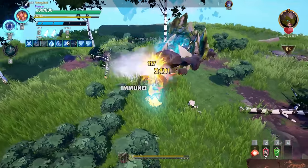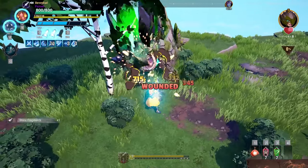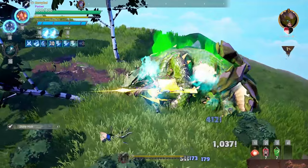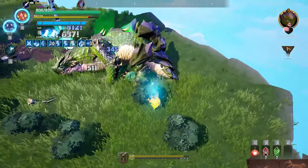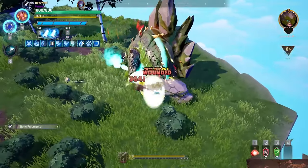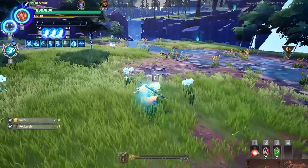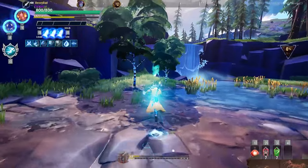The hammer has been through so many iterations — it's actually crazy throughout the development of Dauntless. It's seen so many bug fixes, some for better, some for worse. Way back, it was one of the only weapons that could stagger, and wound and stagger damage were unique to certain weapons. Now everything can deal stagger damage and even more weapons can wound. Dauntless has changed a lot over time, and it's very cool to see the transformation of the game.